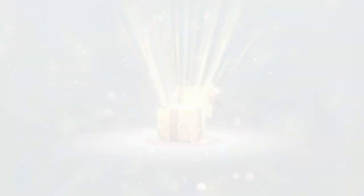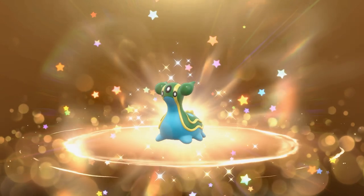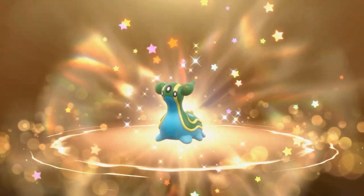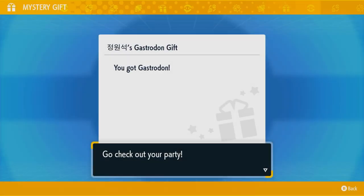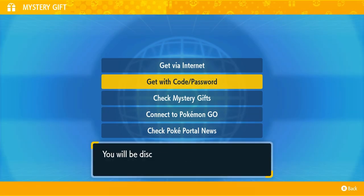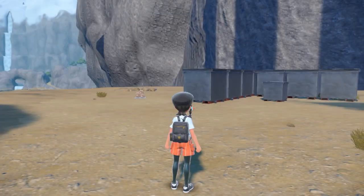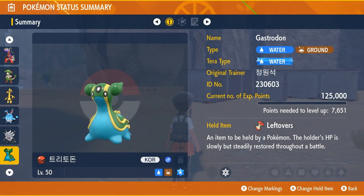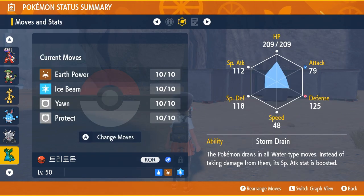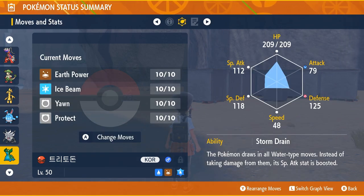It's in a Cherish Ball. It's the East Coast Gastrodon, so it's the blue and green one. And the code is PTCChampion2122. It'll be holding Leftovers when you receive it, and it has the Battle Champion ribbon as well. So a unique ribbon, and of course the Cherish Ball is unique — you can only get it through mystery gift. That's basically the mystery gift.